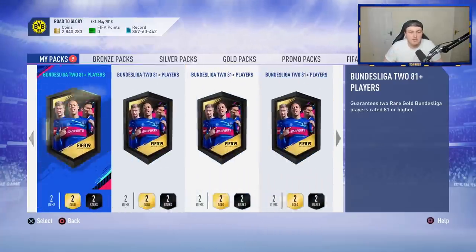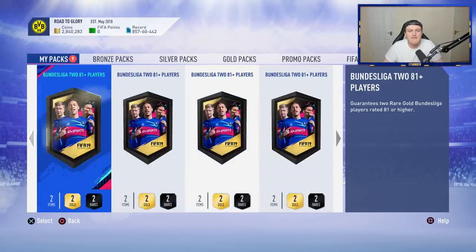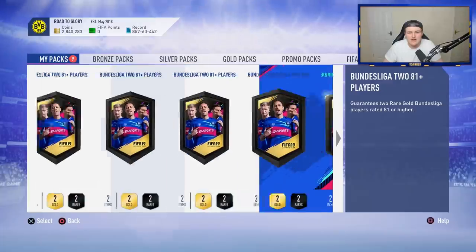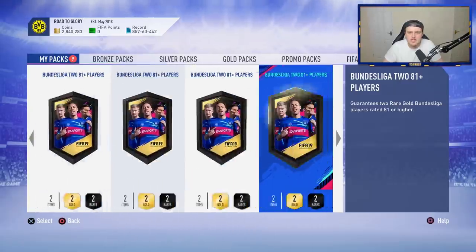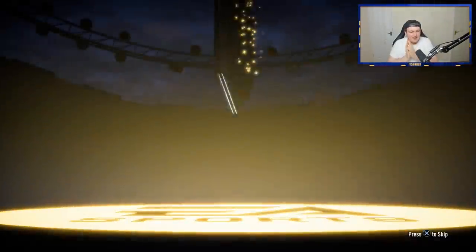Hopefully we can get a blue — that is the aim, basically. We also have a foot swap base icon pack to open in a little bit as well, so that'll be pretty cool. We'll open an icon pack and we'll open these. So let's get straight into it — Bundesliga 2 rare 81 plus players packs. If we get a walkout, we're going to get excited. Hopefully we can get a blue; it would be amazing if we could.